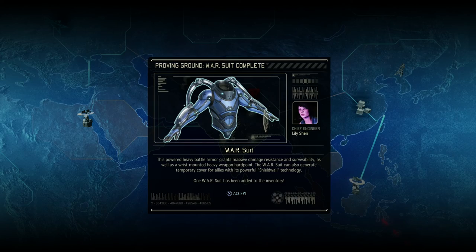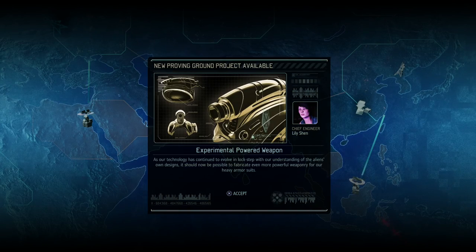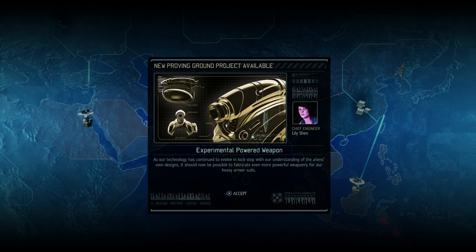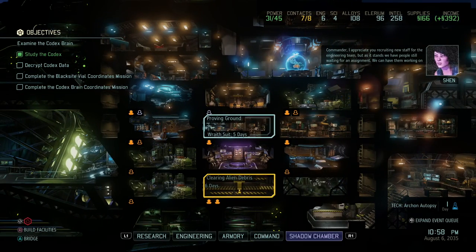War suit complete! This powered heavy battle armor grants massive damage resistance and survivability, as well as a wrist-mounted heavy weapon hardpoint. The war suit can also generate temporary cover for allies with its powerful shield wall technology. And an experimental powered weapon - as our technology has continued to evolve in lockstep with our understanding of the alien's own designs, it should now be possible to fabricate even more powerful weaponry for our heavy armor suits.